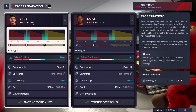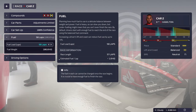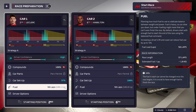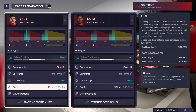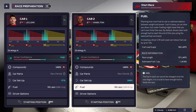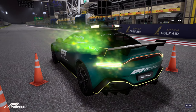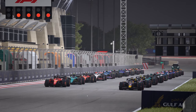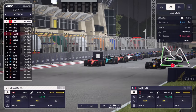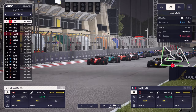Leclerc is P2, Hamilton will be P6. Let's give them some extra fuel so we can push if needed, although the Ferrari engine should be good enough to save fuel at a regular pace anyway. We'll give them one lap's worth of extra fuel and adjust in the next race. P2 and P6 — let's get the race started. More people are on softs than mediums, so I think we made the right call.